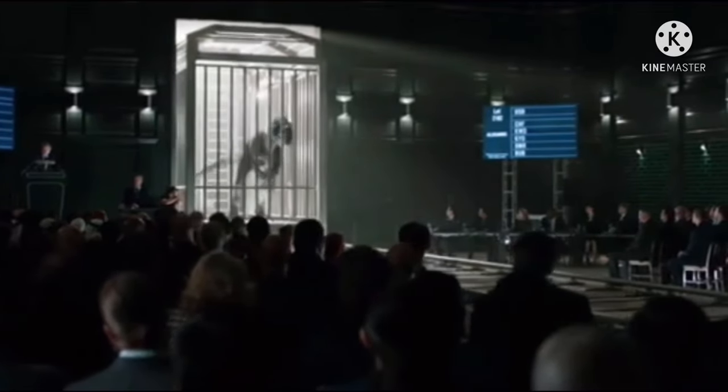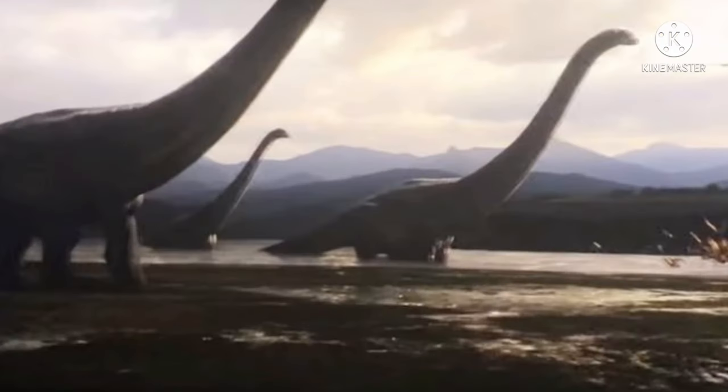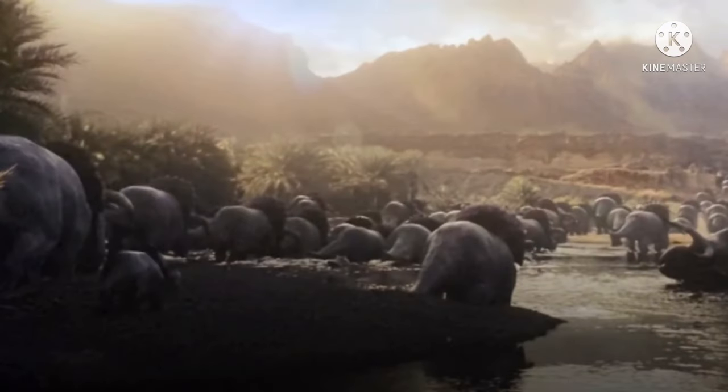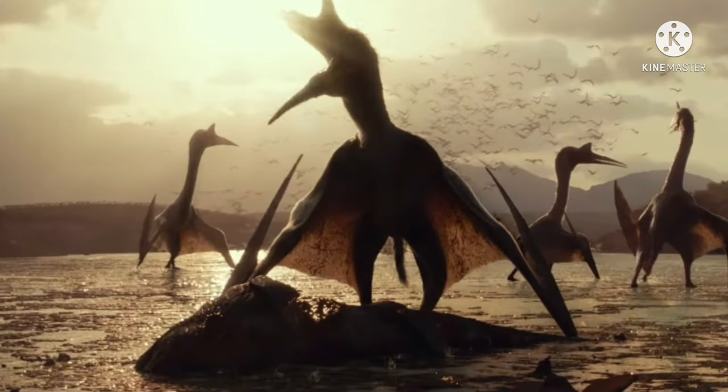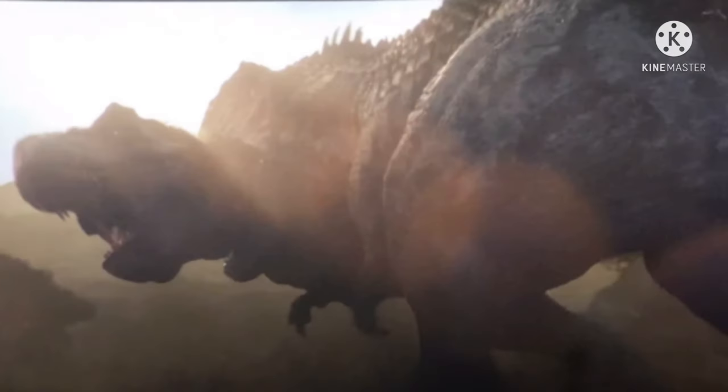Let's begin with a recap: the main portion of the preview takes us back 65 million years into the past when dinosaurs ruled the Earth. It shows us many dinosaurs thriving and living their lives, with things such as herds of nasutoceratops moving across a river, pterosaurs such as pteranodon and quetzalcoatlus soaring through the skies, with the main piece of this portion being the battle between a T. rex and a giganotosaurus, which sees the giga defeat the T. rex and set up a new rivalry.